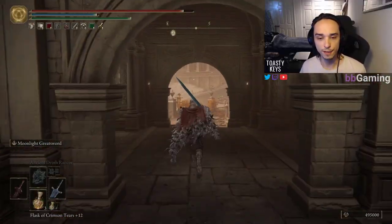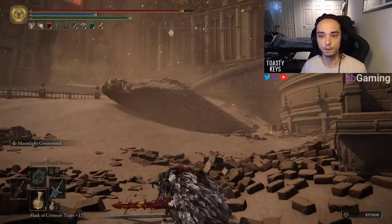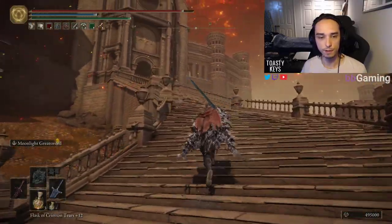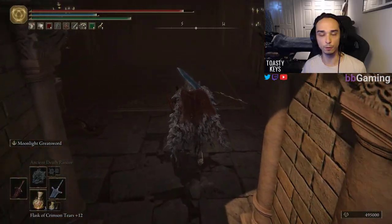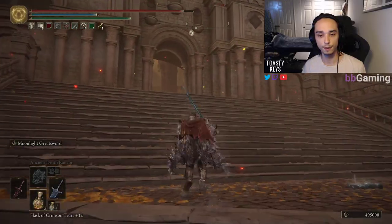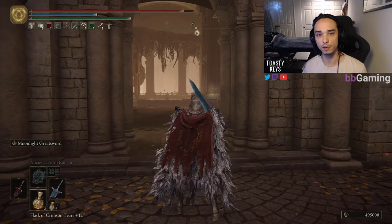All we have to do this time, instead of running up that back route that was previously on the right-hand side, is we just look over to the left here, drop down, and then we can just walk our way up here, go up this staircase, and take the elevator up. We will be at what was previously Godfrey the Golden's boss room — now it'll be Godfrey. You just do the same exact thing we did before: beat the boss, follow the route up, take that curved path around, and you'll be right at the bedchamber once again.